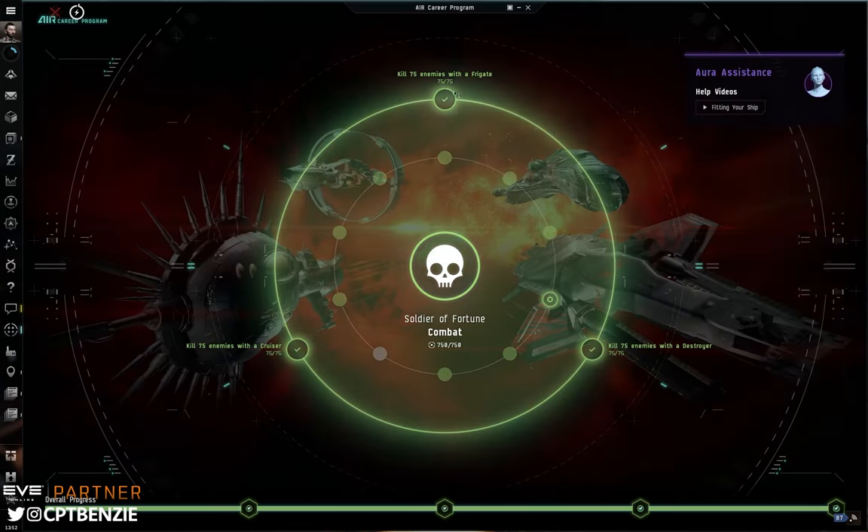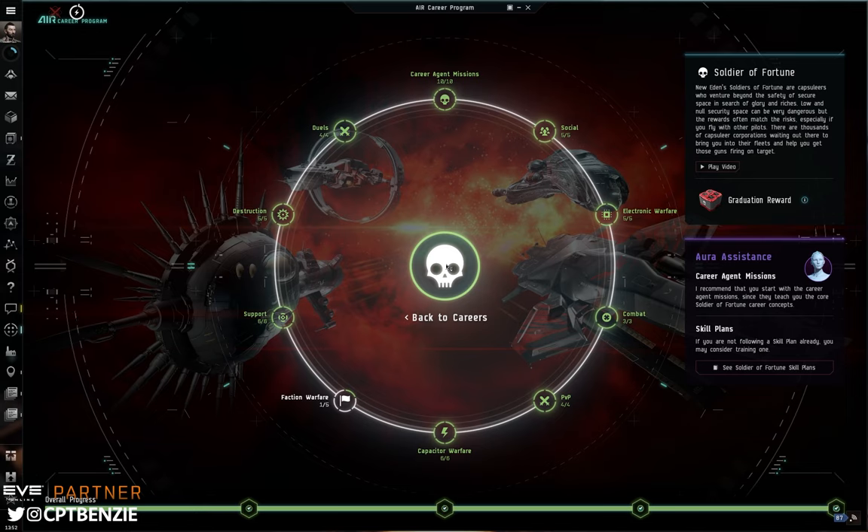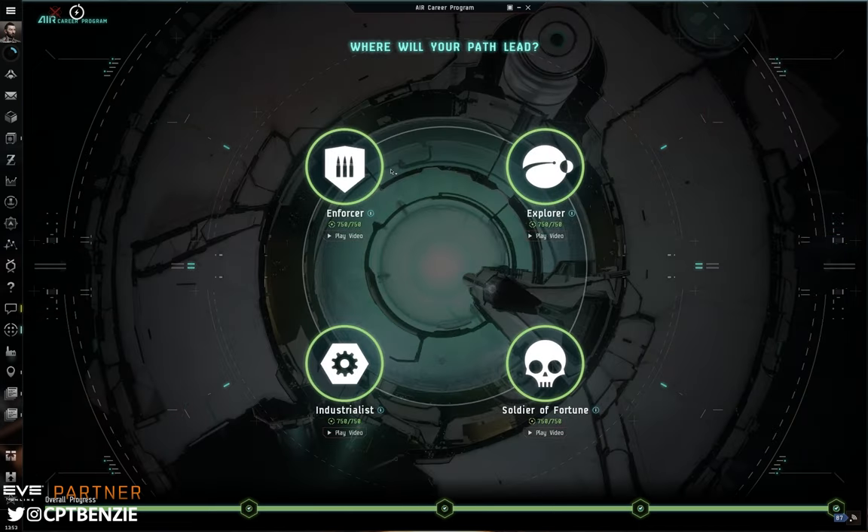The Soldier of Fortune section also has rewards for killing 75 enemies with a frigate, destroyer or cruiser depending on the kind of ship you use. You can run it in a frigate, though some missions are a bit tough in standard tech one frigates. We'll be looking at destroyers because they're really easy to get into early on. You can also run it in cruisers if you've got a decent enough fit. Do expect it to take about four to four and a half hours if it's your first run through. With a more powerful ship like a tech three destroyer it took me about two and a half hours.